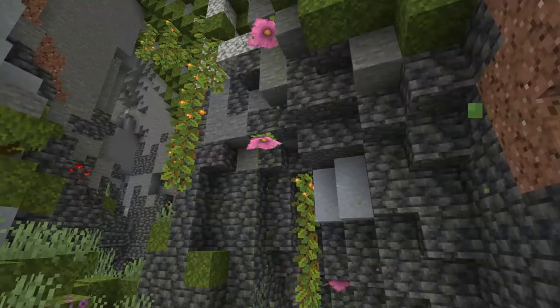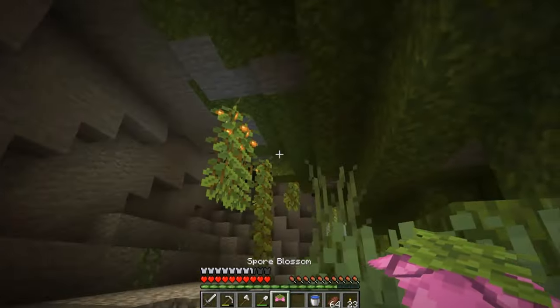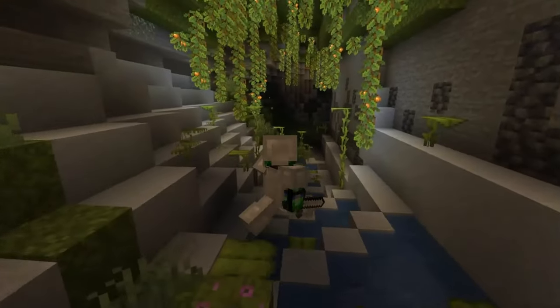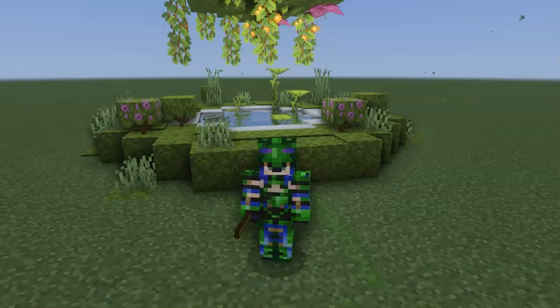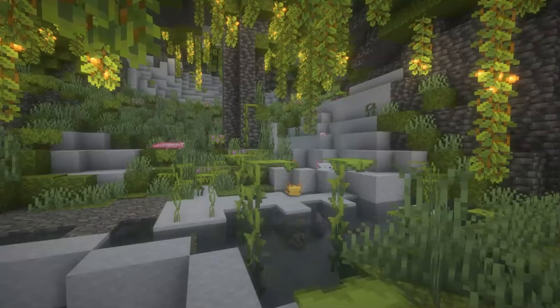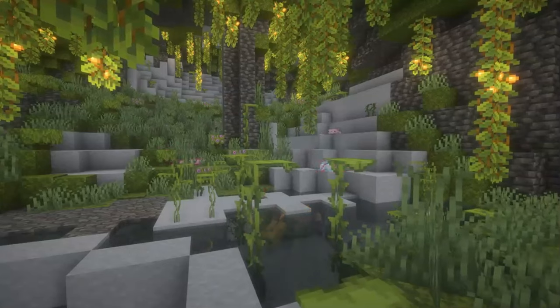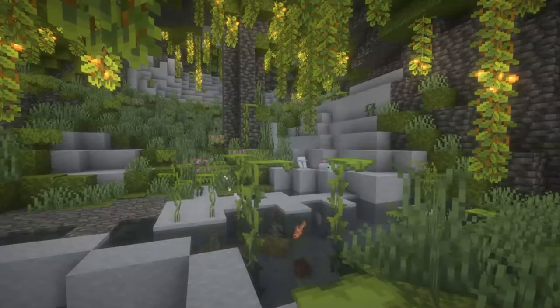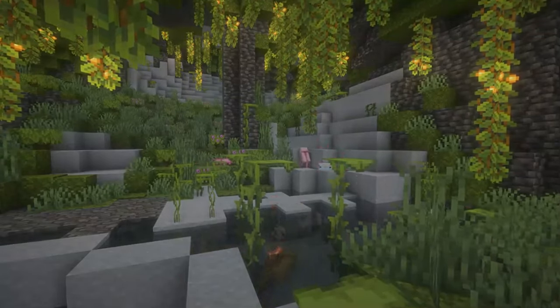From the ceilings of the caves, you may see spore blossoms dropping particle effects. These won't hurt you and are purely decorative — just break them to collect them if you want. There is no way to grow them yourself. But perhaps most importantly, glow berries will help illuminate the area, and their vines can also be used for climbing. Large clay deposits cover the ground in many places and help to create small water pools, which may also have drip leaf growing out of it. This is a great place to collect clay, and tropical fish and the amphibious axolotl live down here. There's a lot going on in lush caves.